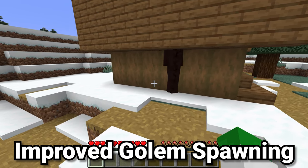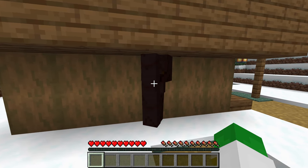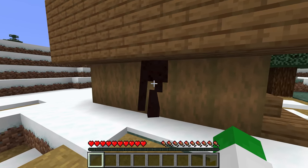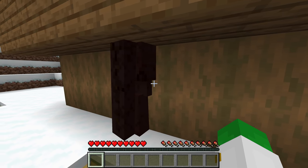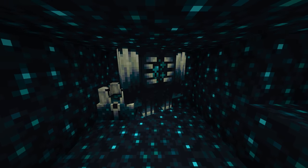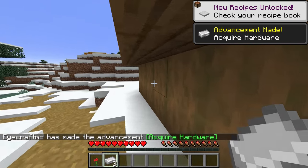An interesting bug that's been fixed is that iron golems can now no longer spawn inside of blocks and suffocate, just like this one is right here. Not many iron farms utilized this, but I would often find around villages iron golems summon and die, and then I could just grab their iron. This also applied to wardens when in the snapshots — wardens could often summon in a very small space and suffocate. But now both those bugs have been fixed.